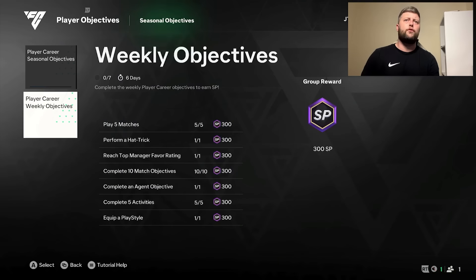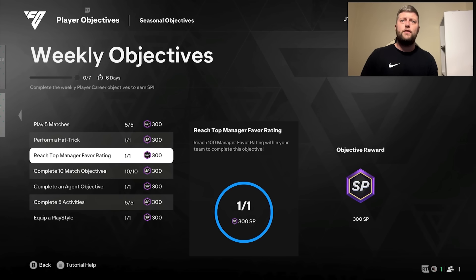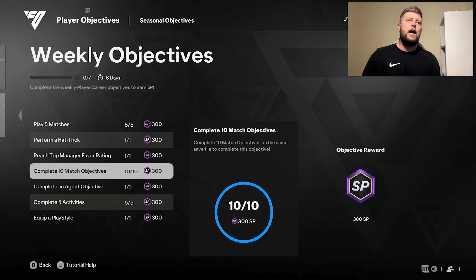The other standard player objectives: Performer Hat Trick is just scoring three goals in one match — you can do that on highlights too, very easy especially on beginner difficulty, and there's no required difficulty setting. For the Top Manager Favor Rating, just reach 100 match manager favor ratings within your team by playing matches — put it on beginner or amateur to get it done quickly. The 10 match objectives will show tasks like earn a 6.5 rating, score one goal, four goals, four shots on target, or make two passes. You get roughly one per game in highlights, so 10 matches at a minute and a half each is done in about 10 minutes.